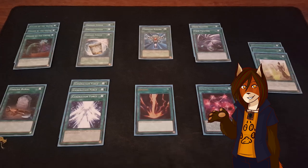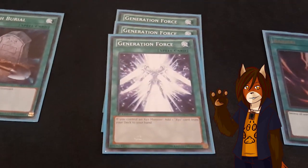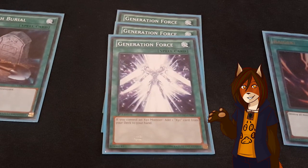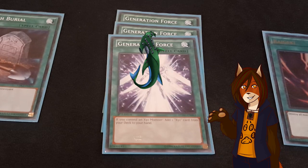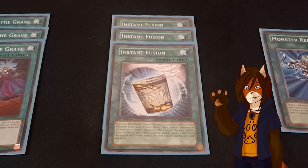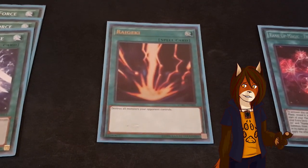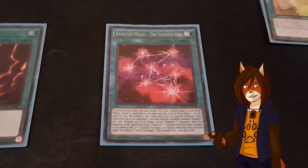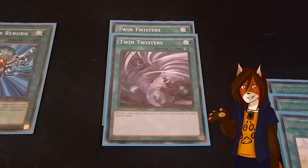Next we move into the spell cards. I have a playset of Called by the Grave, one Foolish Burial, triple Generation Force — which says that if I control an Xyz monster, I can add any card with Xyz in its name from my deck to my hand. The only target I run right now, much to the dismay of some people out there, is Xyz Remora. Sorry, still no Sly Dolphin. A playset of Instant Fusion, one Monster Reborn, one Raigeki, one Rank Up Magic the 7th one, two Twin Twisters — and with the amount of recovery this deck offers, why wouldn't I?